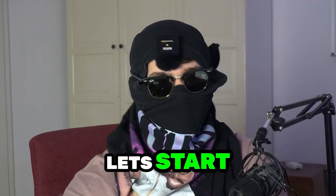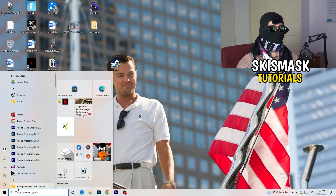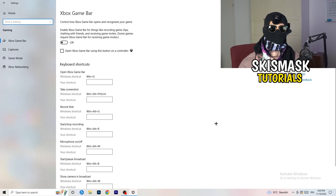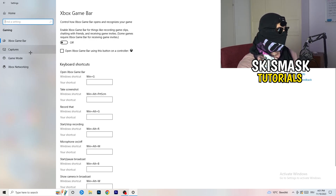The first thing I want you to do is really simple. Go to the bottom-left corner of your screen, right-click, and open Windows Settings — or press your Windows key and click Settings. Go to Gaming, and you'll see Xbox Game Bar. You need to turn this off. It causes a lot of trouble especially for low-end PCs, running in the background and affecting your overall performance.